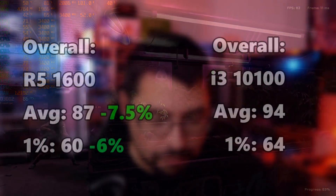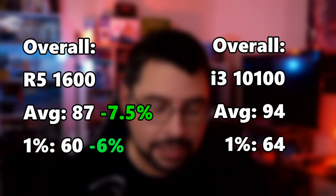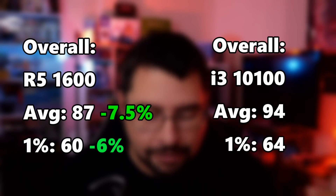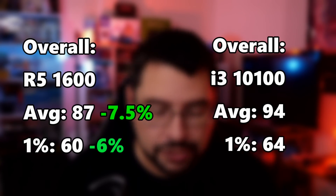Looking at the benchmarks overall, the Ryzen 5 1600 comes in with an average FPS of 87 and a 1% low of 60. The i3-10100 comes in at 94 FPS average and 64 on the 1% lows. The Ryzen 5 1600 is about 7.5% slower on average FPS and about 6% slower on the 1% lows — essentially on par, almost margin of error. Overall, I'd say they're basically equivalent.